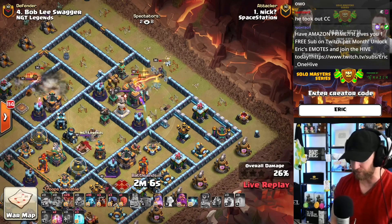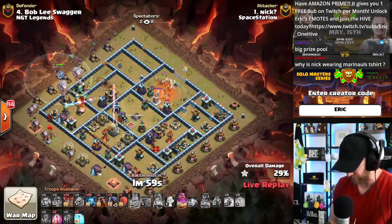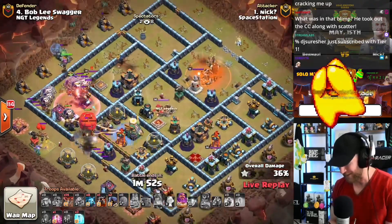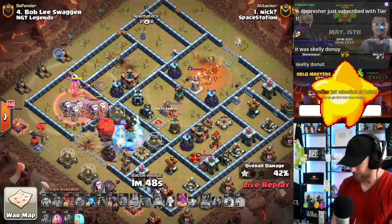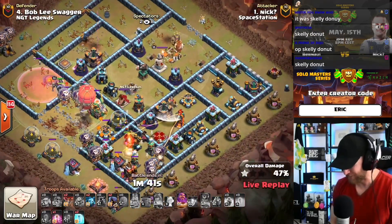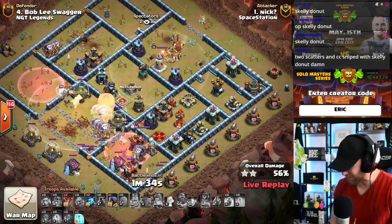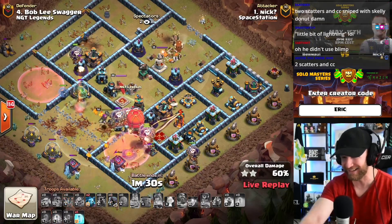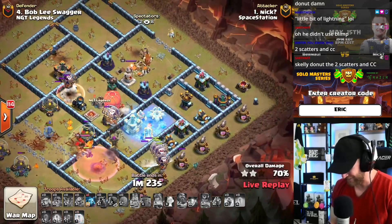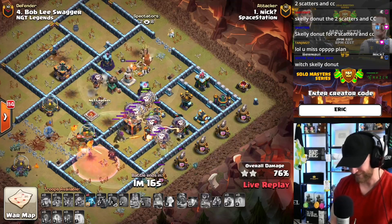This one starts off quite simple — just a little lightning in the middle base, the RC comes to the top corner, heroes charge to town hall. Wait, what did he use to destroy the CC? He used skeleton spells — I missed them when they entered the attack. It looked like he zapped out. We have to watch that back; something fancy happened at the start. I think he got both scattershosts and the CC.